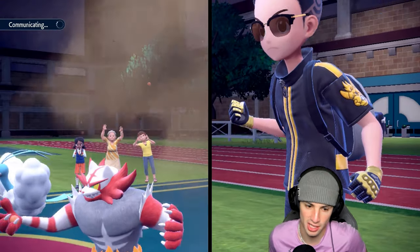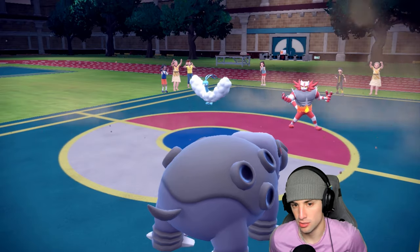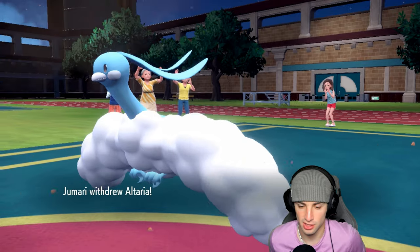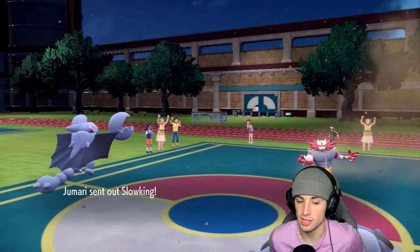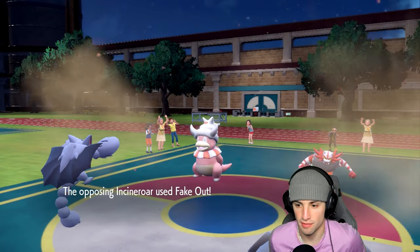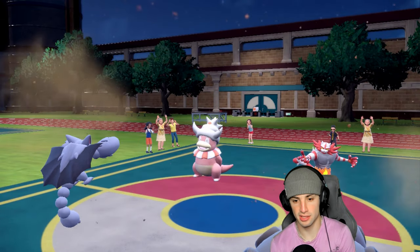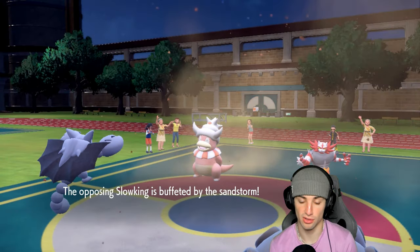Gliscor comes through and we yawn the Altaria — that's fine. Slowking comes out and fake out launches into Hippowdon causing it to flinch. Incineroar takes a little damage too, slowly chipping up. Now do I sand tomb Slowking rather than Incineroar? I think I should.